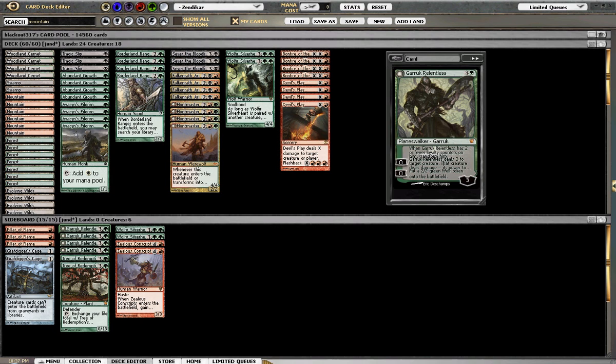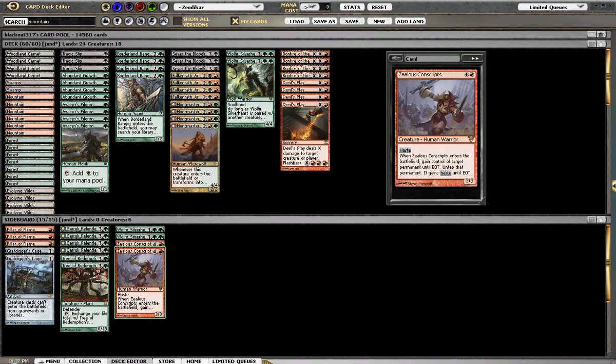Four Garruk Relentless — I think this is going to come in a bunch more than I think. I like it a lot against control decks. I hate it against Hellrider decks, and some decks are playing Hellrider, so that's why it's in the board. Two Zealous Conscripts to steal their big things or any problematic creatures on their side. And two more Silverheart to just go big against the green-red aggro decks, the mirror, and things of that nature.